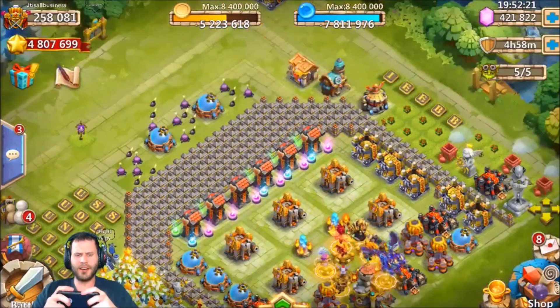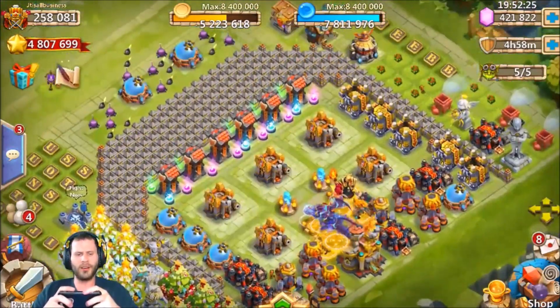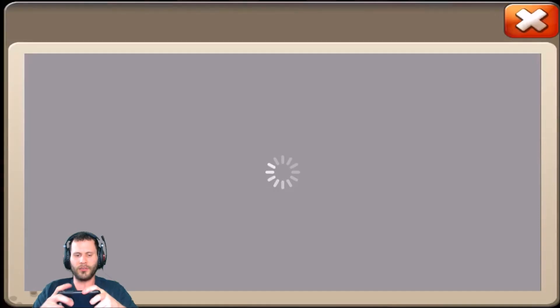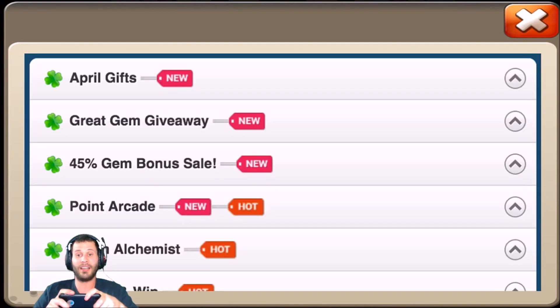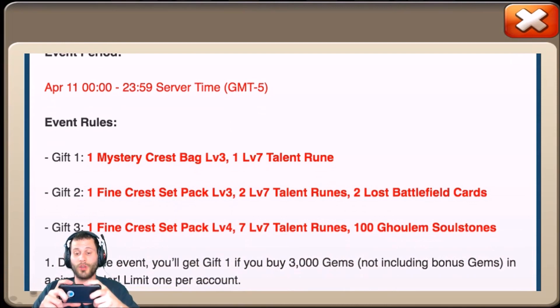What's going on guys, this is JT here on the iOS server on my main account. I went ahead and purchased $100 worth of gems today for these April gifts. When they hand these gifts out it's hard to hold myself back, but this time they actually give you two lost battlefield cards, so I was like okay, I have to purchase the $50 for those two cards.